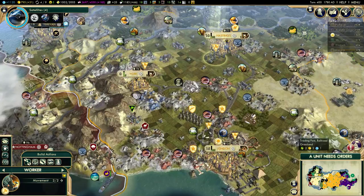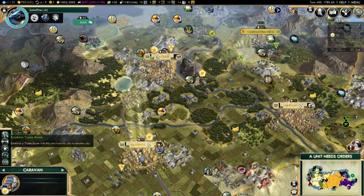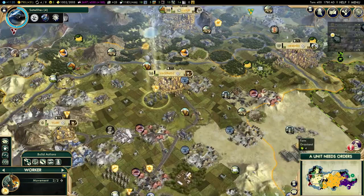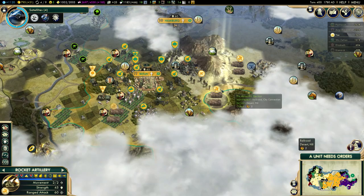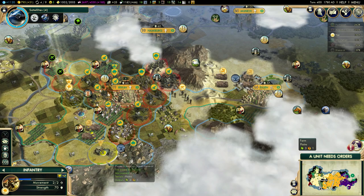My worker - I don't think I can do anything with my worker anymore. That's because I moved my caravan - he was in Hastings already. So plus 6 production in Assur - that's not a lot of production but every little bit helps. 17 turns for Apollo program. Wow, Pachacuti has a lot of units. I wouldn't want to go to war with Pachacuti, not with all of this artillery here, especially once he gets rocket artillery.